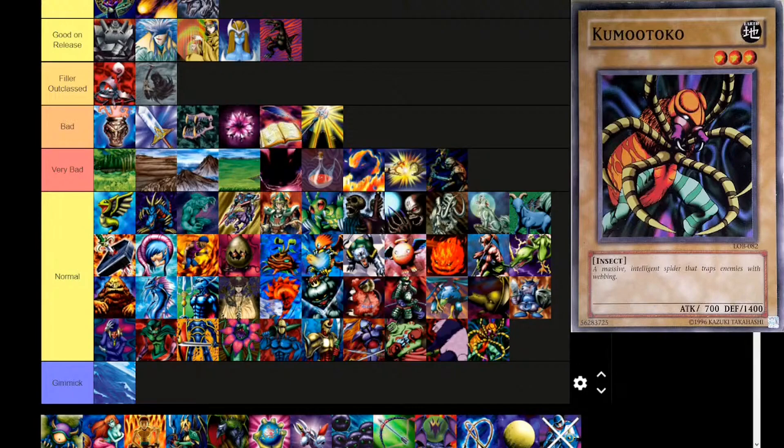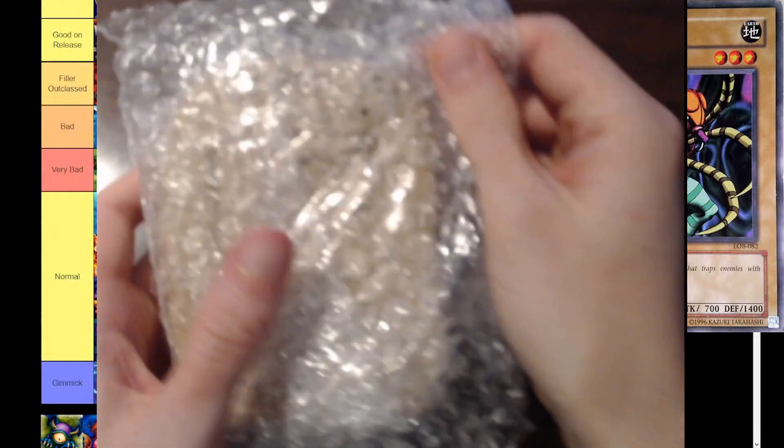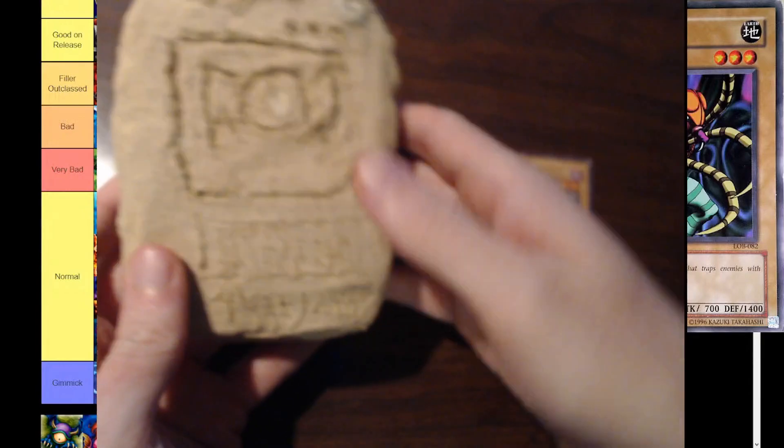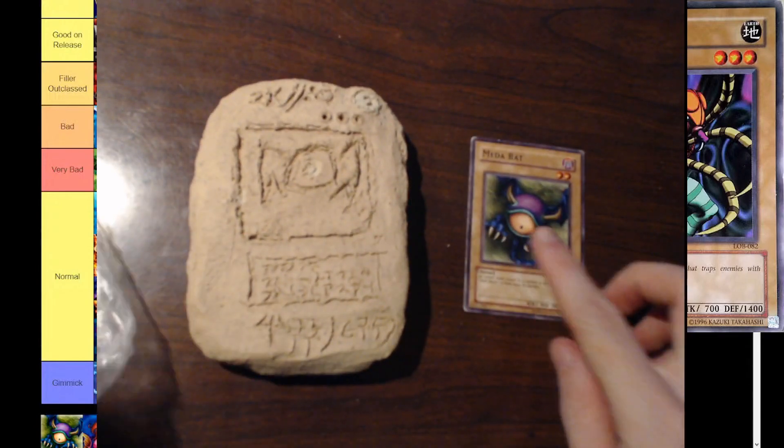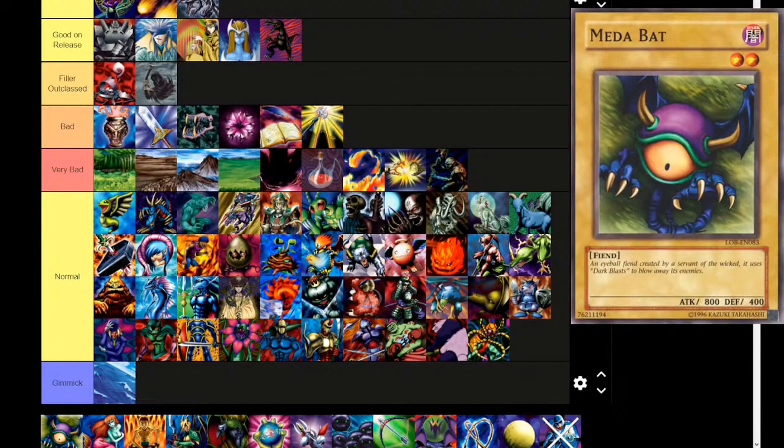And for the next card we're going to take a turn — here is that special copy of MetaBat. It is a zeroth edition test print on the original clay tablet no less. I have been playing this game for quite a long time. Dark attribute, level 2, fiend type. 'An eyeball fiend created by a servant of the wicked. It uses dark blast to blow away its enemies.' 800 attack, 400 defense. Goes straight to normal tier.